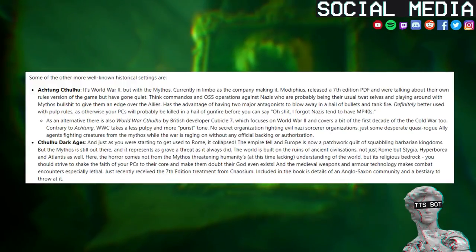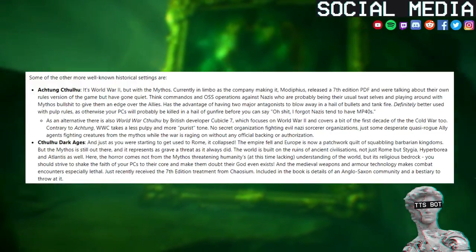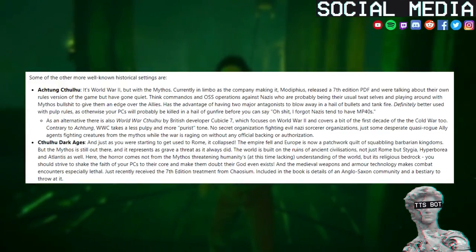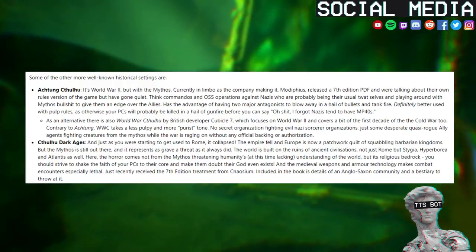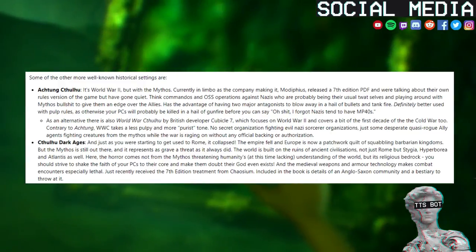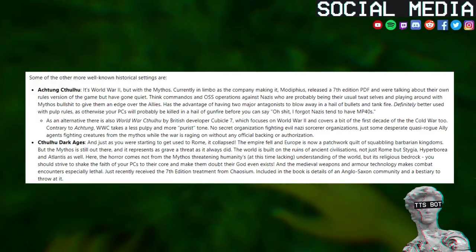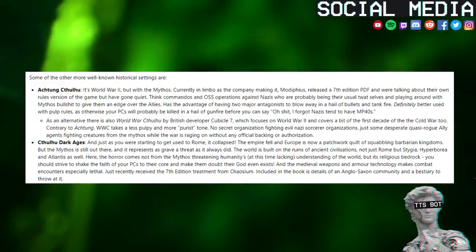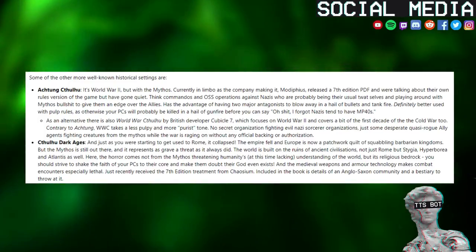Definitely better used with pulp rules, as otherwise your PCs will probably be killed in a hail of gunfire before you can say 'Oh shit, I forgot Nazis tend to have MP40s.' As an alternative there is also World War Cthulhu by British developer Cubicle 7, which focuses on World War II and covers a bit of the first decade of the Cold War. Contrary to Achtung, WWC takes a less pulpy and more purist tone — no secret organization fighting evil Nazi sorcerer organizations, just some desperate quasi-rogue agents fighting creatures from the mythos while the war rages on without any official backing or authorization.